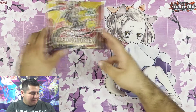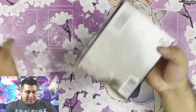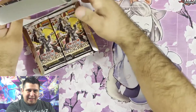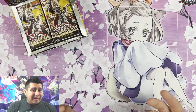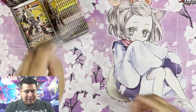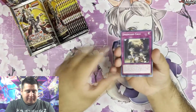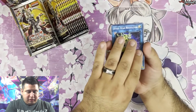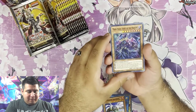Here it is, guys — Blazing Vortex First Edition Box. Be careful with knife cuts. Here we go. This is our second chance at trying to get maybe a Starlight Rare, maybe Pot of Extravagance, maybe that elusive Live Twin Lila. Let's see. First pack, let's get into it. Spriggans Call, Giga Thunder Cyclops, Steel Star Regulator, Spriggans, starting off with a super rare Maha Vilo.